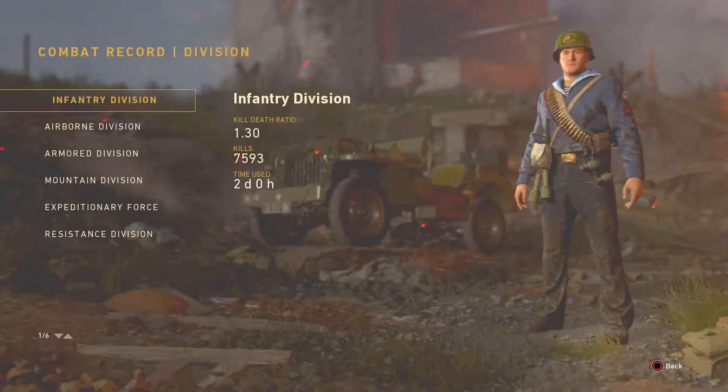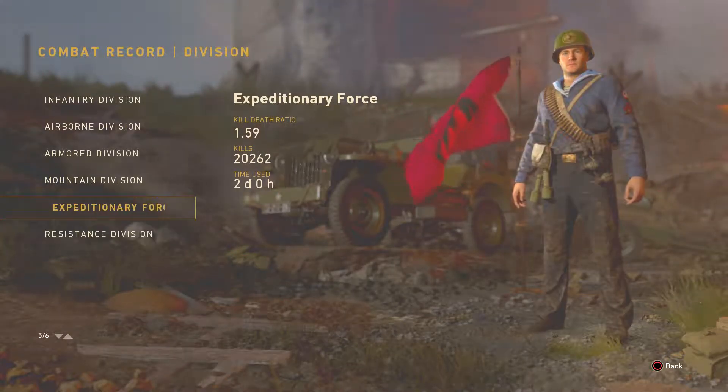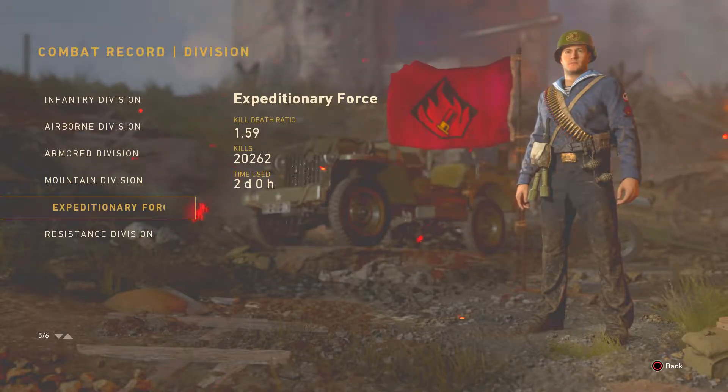Best Division is Expeditionary, which I have like 15,000 to 20,000 kills with now. It's absolutely insane — 20,000 out of 30,000 kills is with one division. That's absolutely insane.